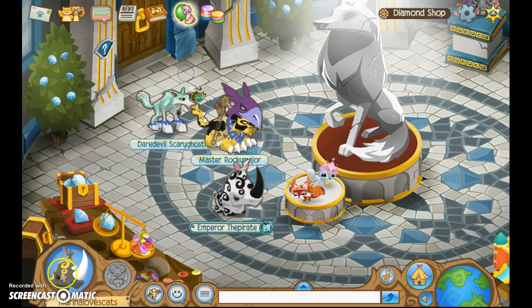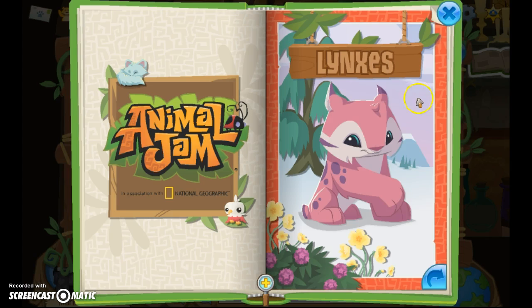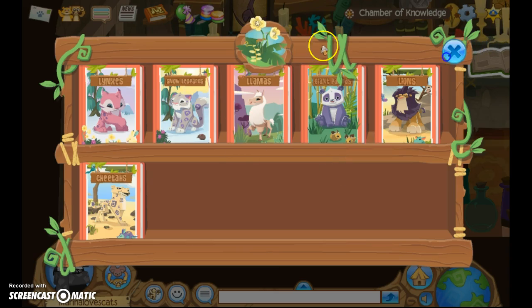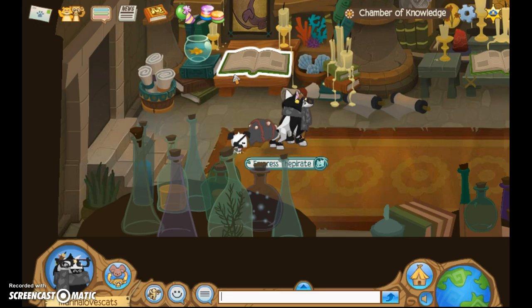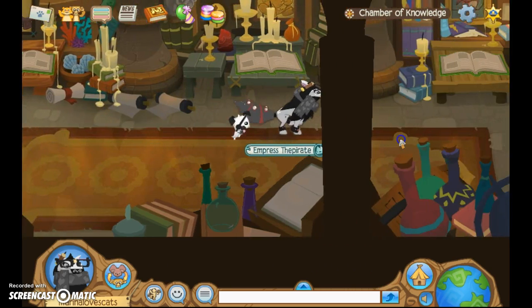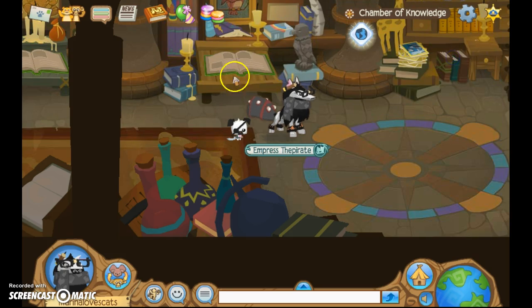Okay guys, here I am with the lynx mini book. It just reads about the animals. You go to the Chamber of Knowledge, which is in the Temple of Videos, and go to the second book — it's right there. They have these cute little books you can read about all the animals. These are land animals — just facts and stuff. This is probably water animals — sea otters, polar bears. And this one is air animals — they should have an owl and an eagle one, and they do have an owl one.